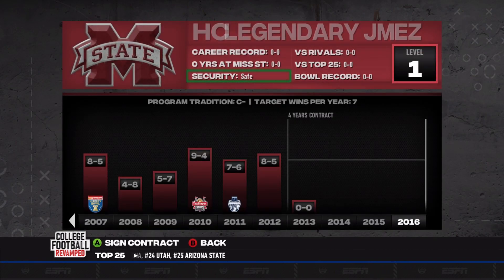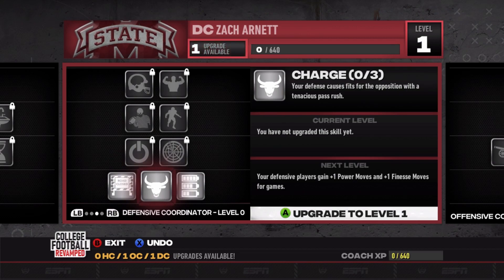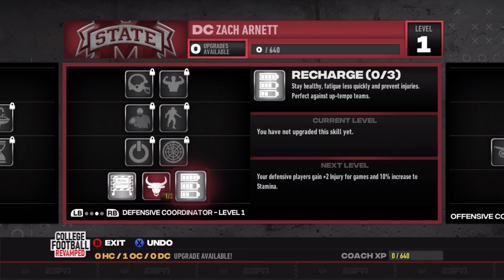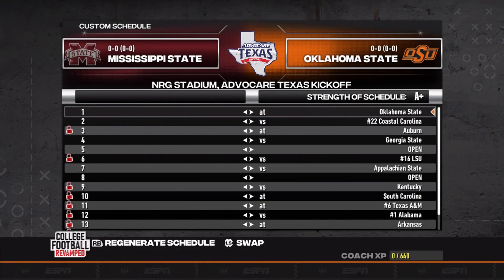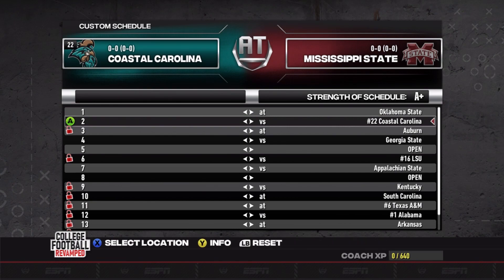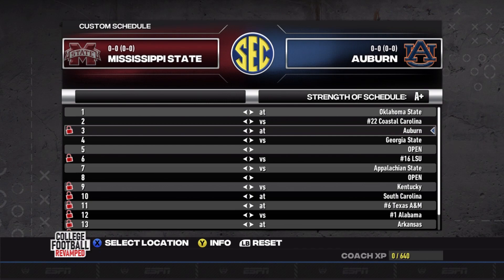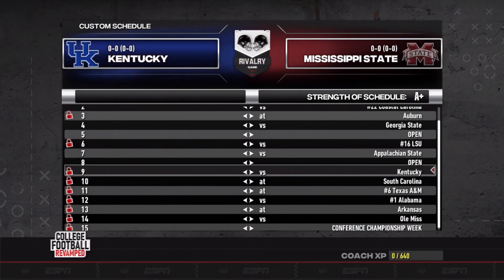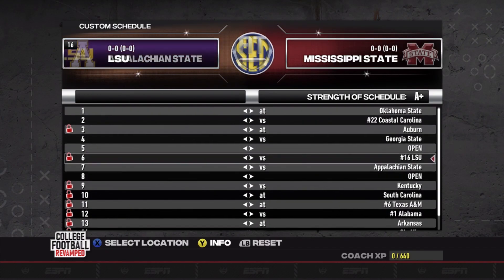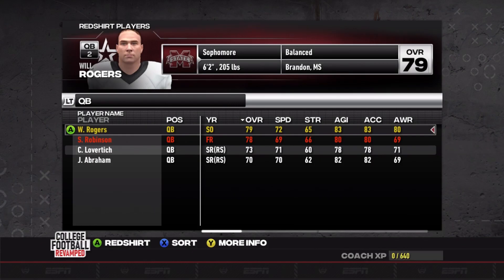First upgrade you have to do is scouting. I want to make sure our pass rush is pretty solid, so I'll upgrade that first, and on the other side of the ball I'll make sure our carrying is solid too. Quick look at the schedule: I added Coastal Carolina instead of an FCS team. Oklahoma State is first in the Texas Kickoff, then Coastal Carolina, Auburn, and I added Georgia State instead of Troy since that's my streaming series. After that it's all conference play — a very tough A-plus strength of schedule.